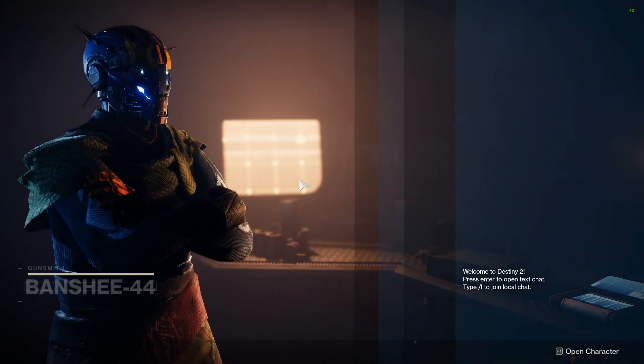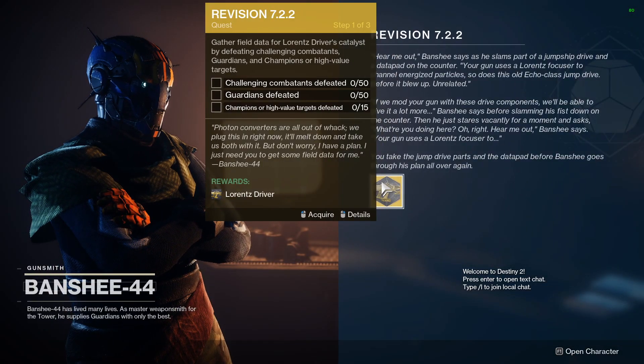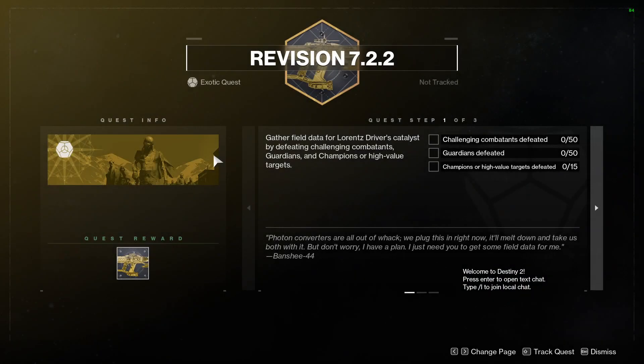So we're going to go ahead and talk to Banshee 44, the gunsmith in the tower, and he's going to give you Revision 7-2-2. Just go to quests, right-click it for details, and we see that I have to kill 50 challenging combatants, defeat guardians, and defeat champions or high value targets.